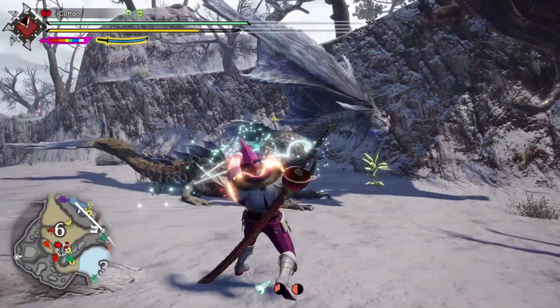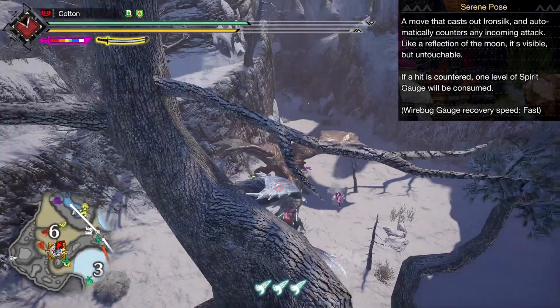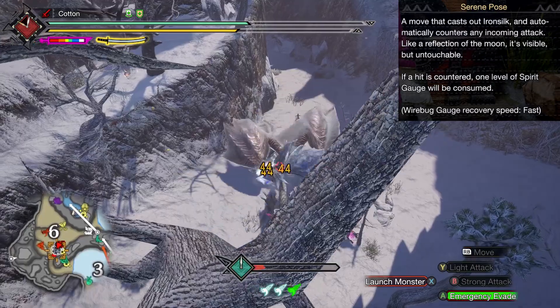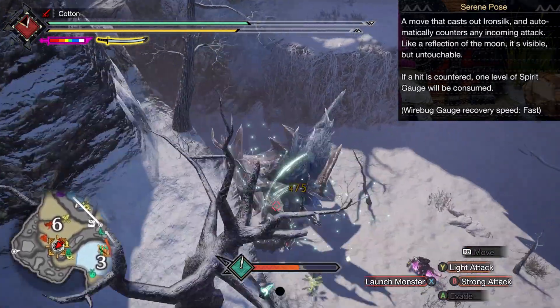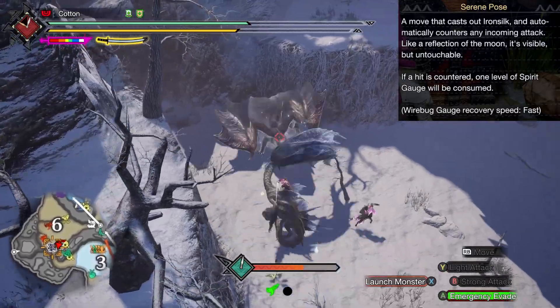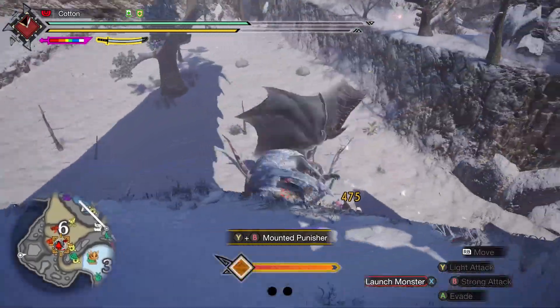Your other Silkbind, Serene Pose, was a way to spend Spirit Gauge, but required two Wirebugs to be spent in order to get a pop of damage that wasn't even very high. It was useful for wake-up hits on sleeping monsters, but it wasn't used much otherwise due to the Wirebug cost, making it a more expensive way to spend your Spirit Gauge than even Helmbreaker was.